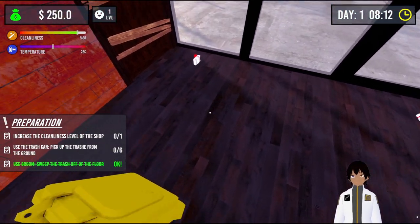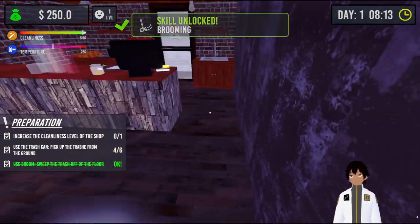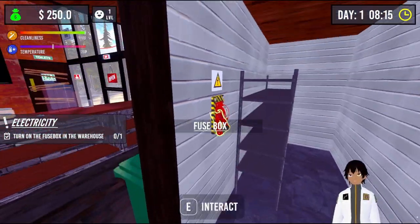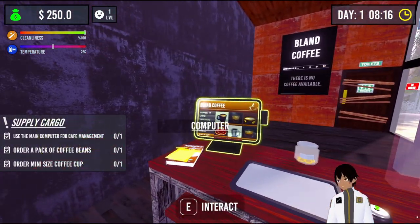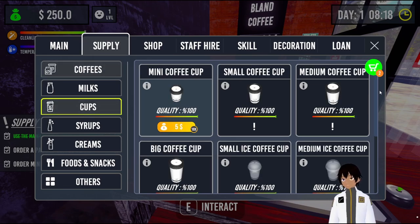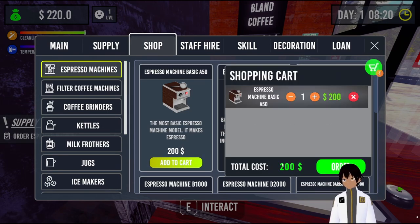Now we'll deal with the trash we have here — cigarette boxes and a sugar box. There are a few more scattered around. We turn the fuse box on from back here. Then I need to use the computer to order some stuff: a set of coffee and a set of cups which we'll order in. And then we need to go and order an espresso machine, which we also do.